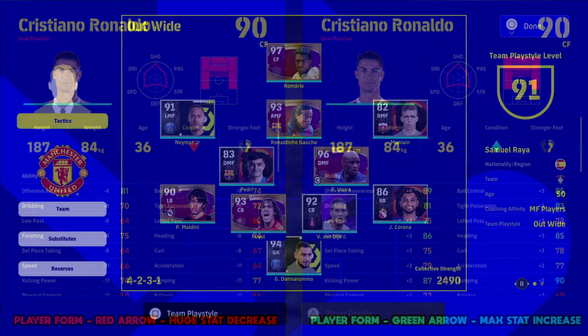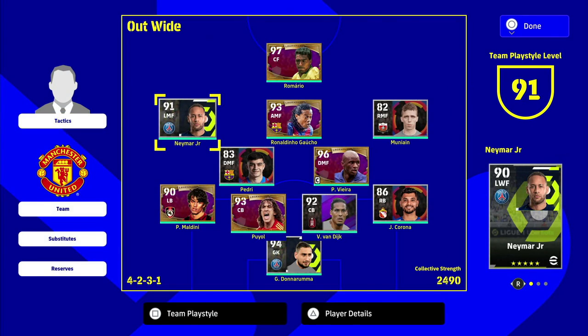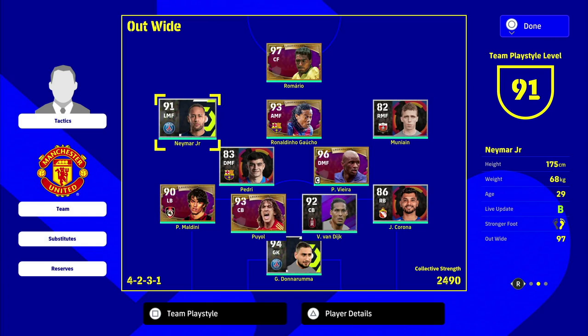The first thing to cover is the team play style level. Mine is 91 overall — you can see the little 91 rating in the top right of your screen. If you hover over a player and flick right on the right stick you get the player's profile: age, weight, height, live update, stronger foot. At the bottom you can see how well he links up with the manager's team play style. My manager's team play style is out wide, and Neymar's out wide rating is 97 — the higher that rating, the higher the overall squad effectiveness.